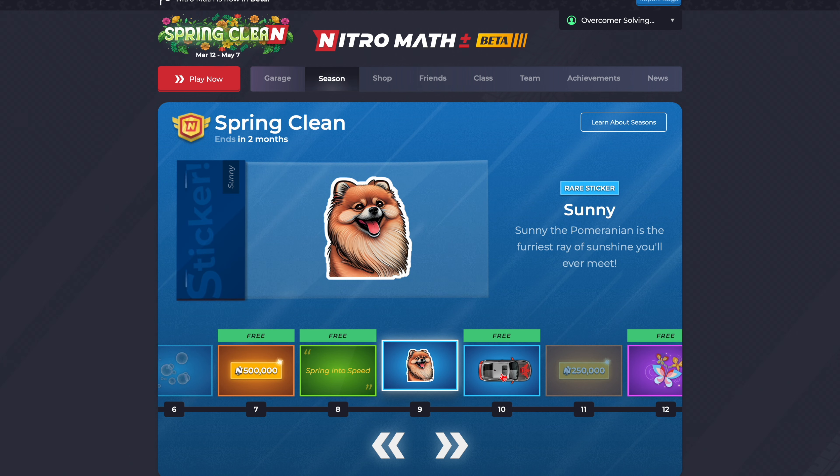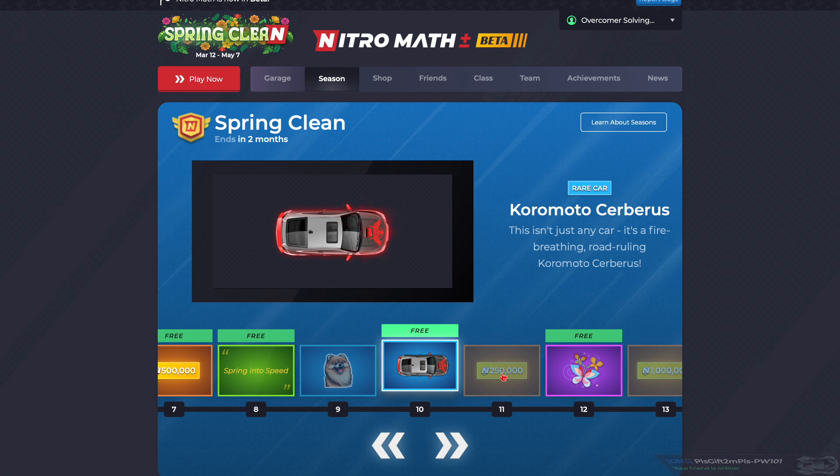Sunny — 'Sunny the Pomeranian is the furriest ray of sunshine you'll ever meet.' I don't know if this is actually based off of any Nitro admin's dogs. Komodo Seabris — 'This isn't just any car. It's a fire-breathing, world-ruling Komodo Seabris.' The animation on this one is decent, I think it's a cool animation, but I think there should be one more piece of red to make the aesthetic. There's a lot of white and then just those two things of red. It's probably my least favorite car of the season, to be honest.